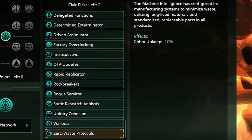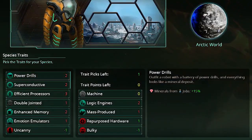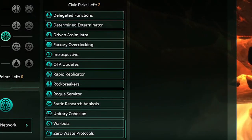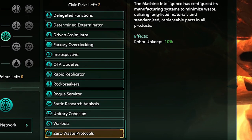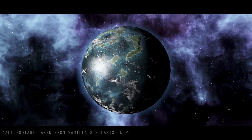Last but not least, Zero Waste Protocols is a great one to combine with another trait because it adds negative 10% robot upkeep — you pay less to keep your robots going. If you combine that with Durable, you get 20% robot upkeep reduction from the beginning of the game, which can be the difference between paying 1 energy versus 0.8 energy per robot across your whole empire. A lot of these civics can be combined with traits to really overclock your build.